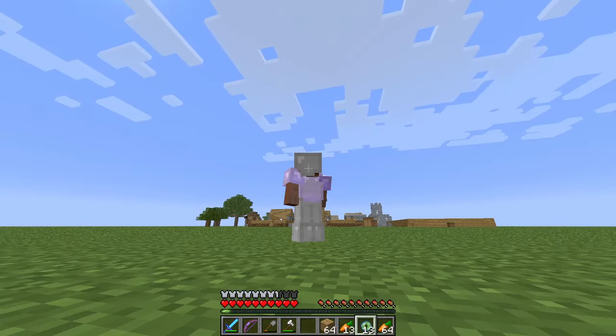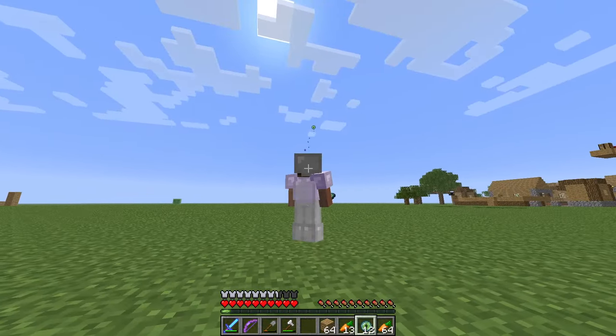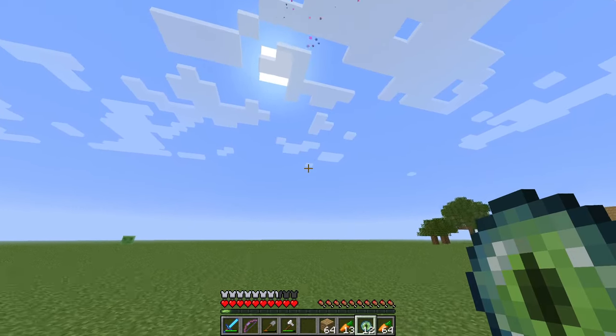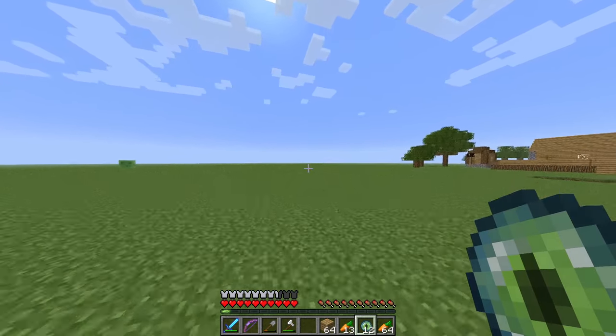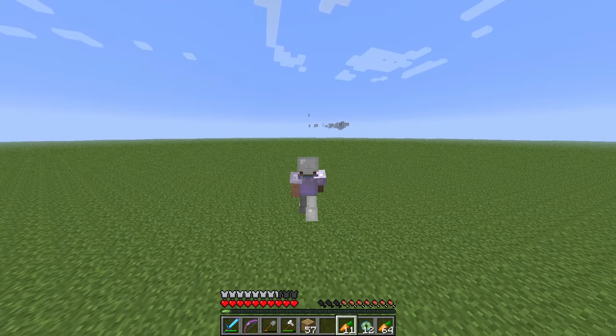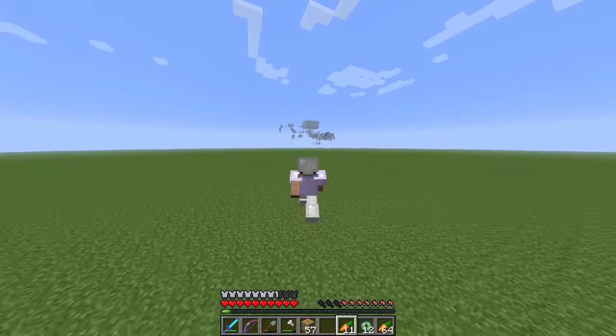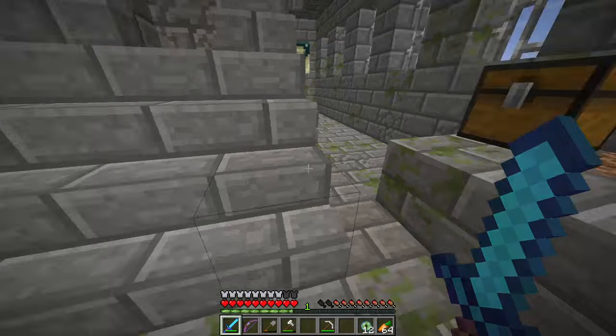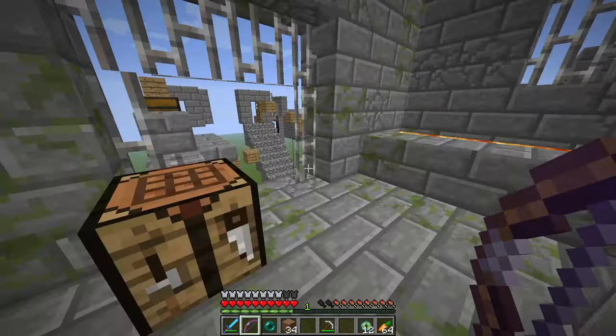The stronghold is currently located that way. Now that I have the Eyes of Ender, I soon found the stronghold. There it is! Armor is on, sword is in hand, got a cool bow with me — we are good to go.